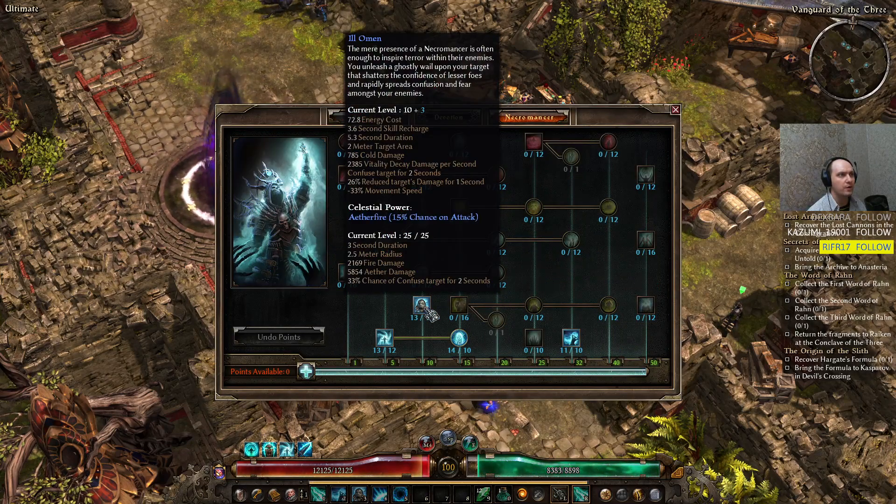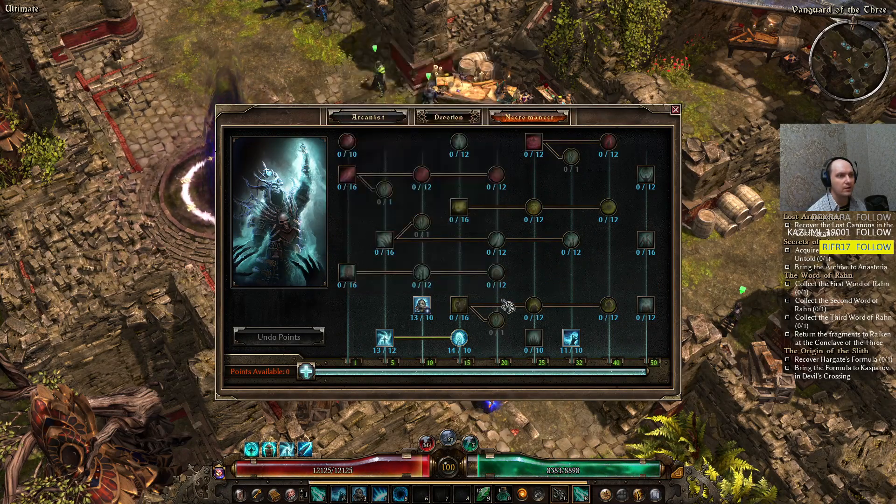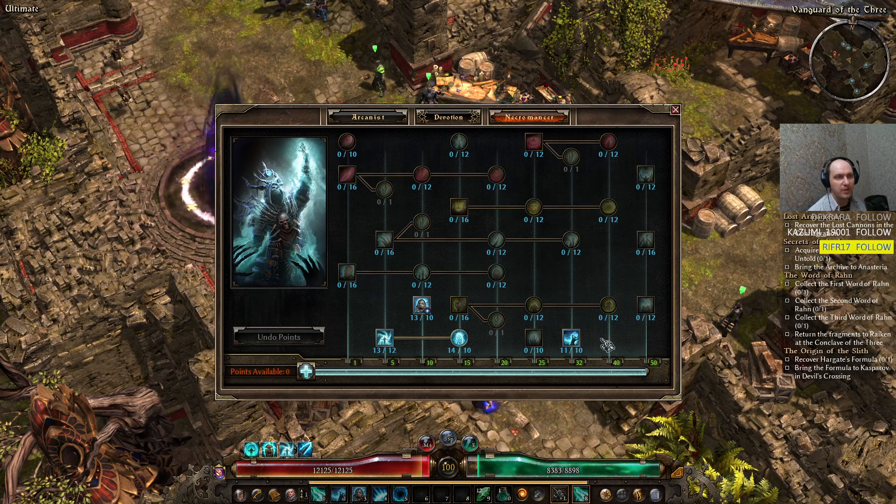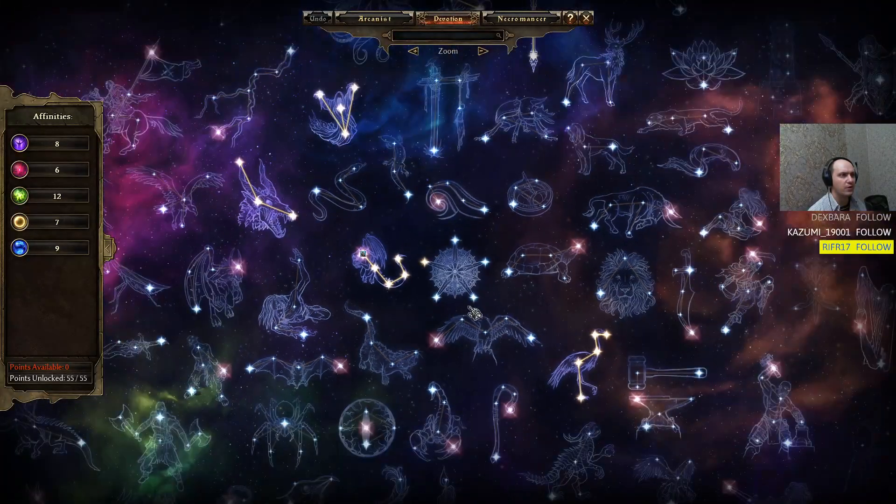We have Ill Omen from the Necromancer tree, and Mark of Torment for face-tanking a bunch of bosses, and sometimes even elites early on. We have 50 points in both Arcanist and Necromancer trees.